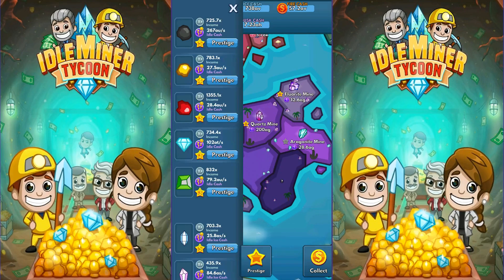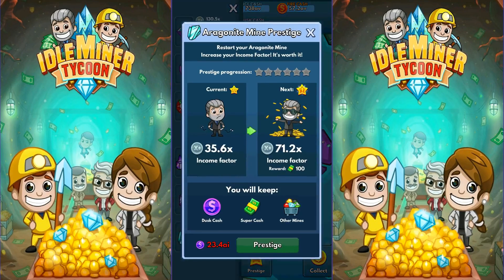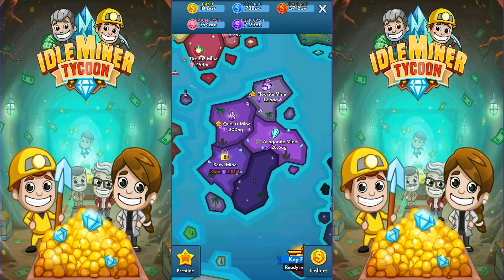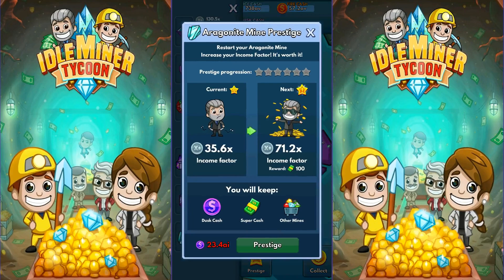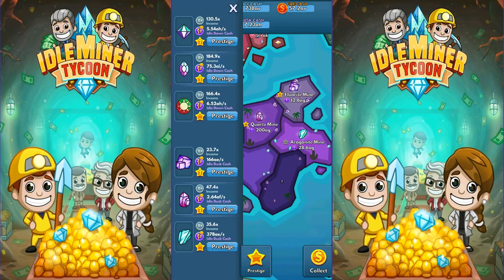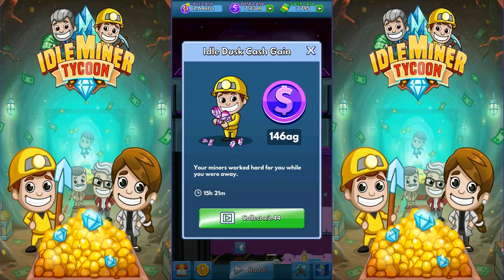What was our best mine here? Obviously the quartz mine — we did a prestige on that one. When's this one's prestige? Okay, 23A. So that would mean we'd be opening up the barrel mine before we would do that. Then we do the prestige of the aragonite mine — that would be the next one. That's a good multiple there, 71. Nobody else is even close to that one. The big money is going to be made in the quartz mine.